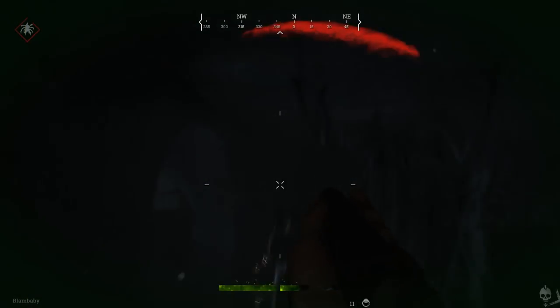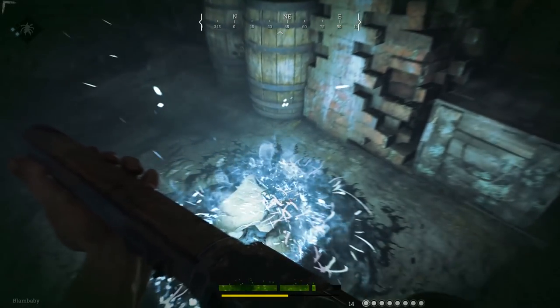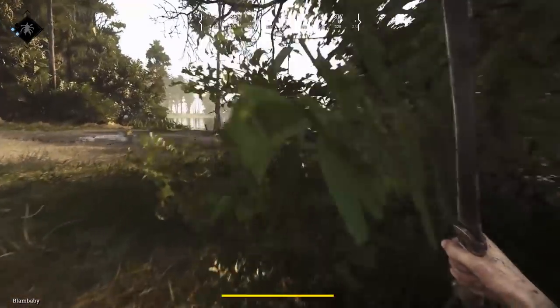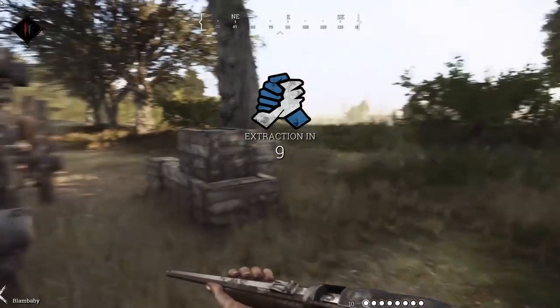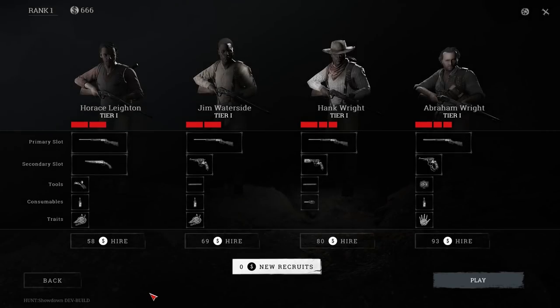So going for the boss monster is actually a pretty big risk that you don't necessarily need to take. Instead, you can just grab clues and farm zombies before getting out on your own. Likewise, if your partner gets killed, there's really no reason to risk it — just get out. Note that extractions go much faster with both teammates alive. If you get to the point where you've lost all of your hunters, you can recruit new level zero ones for free, but they'll be weaker than players who survive a few rounds.